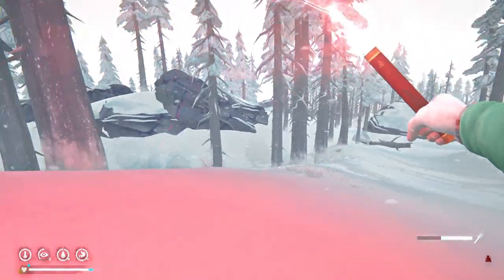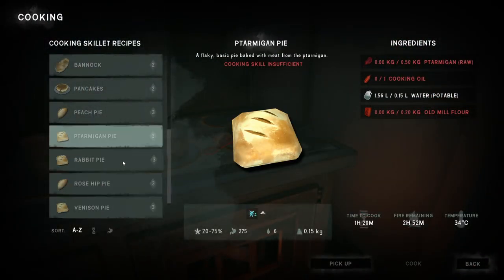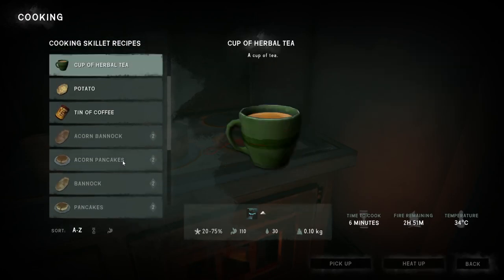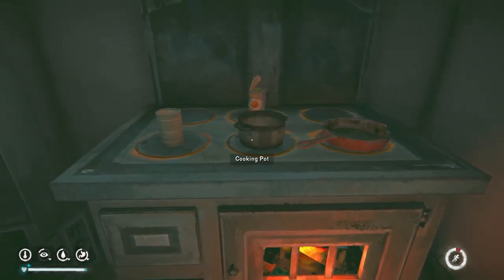Finally, the unique recipes are something you can look for across the entire world. They at the very least include the Thompson family stew that I found in the community center of Thompson's Crossing in Pleasant Valley, but I imagine they will mostly be found in places where people lived.